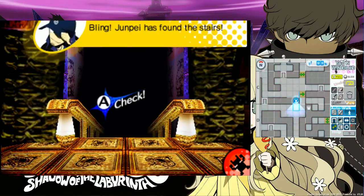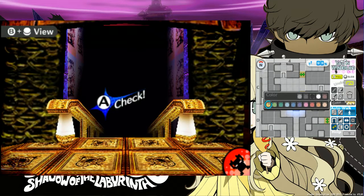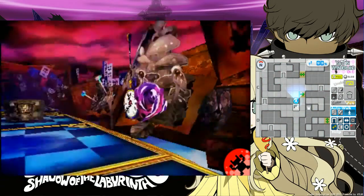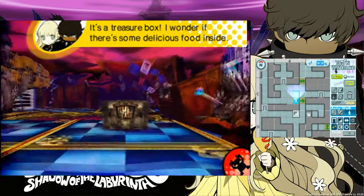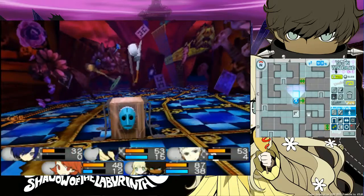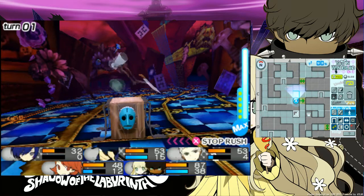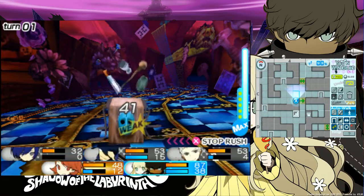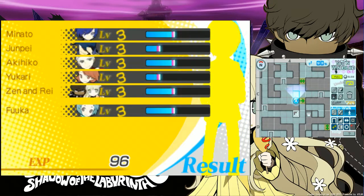Junpei has found the stairs! There are the stairs. Let's just mark this real quick and put the stair icons — boop, like so. Very nice. It's an enemy's shadow — just one. Let's keep attacking. We just rush this. I totally cleaned up there. Good work, guys. Blink and you'll miss it.